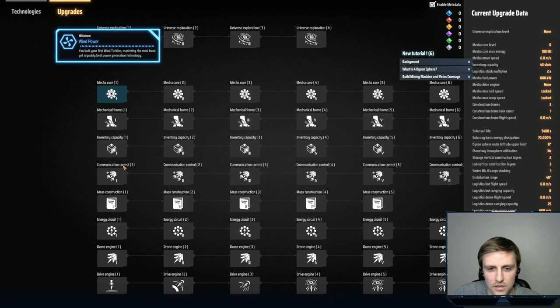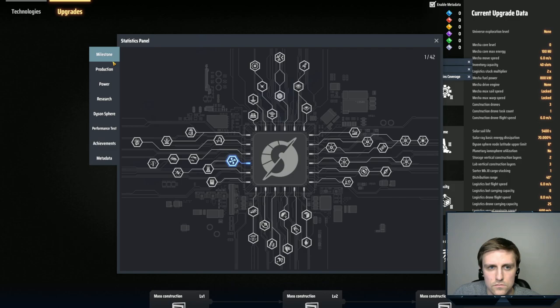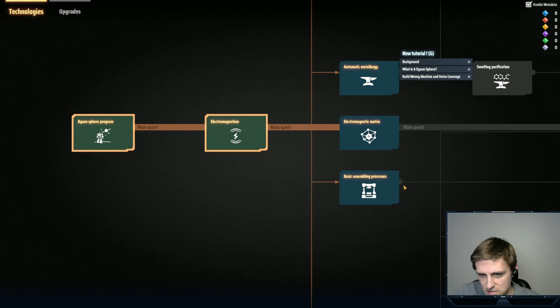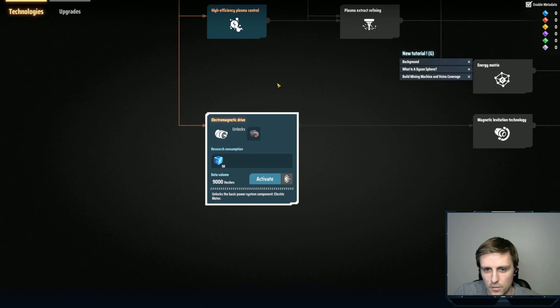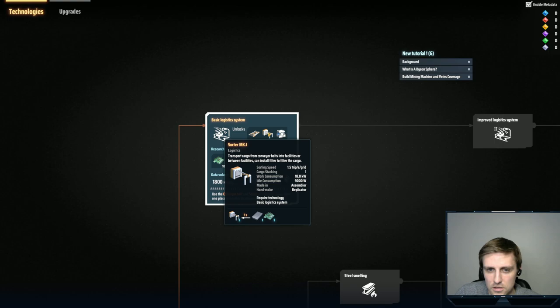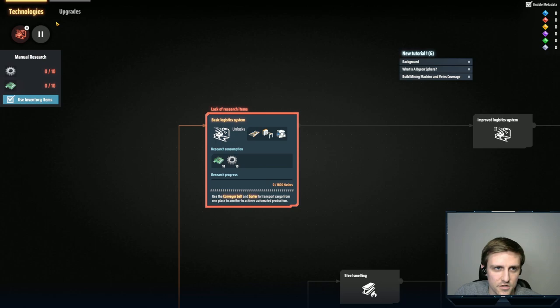Upgrade research. Looks like we can upgrade our mech, do some exploration, different things like that. Technologies... Are there belts? I want belts. Steel smelting... logistics system — that's probably what I want. Conveyor belt Mark 1, sorter, and storage. All right, so that's what we want to do.